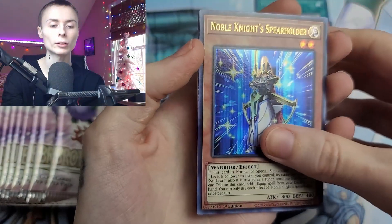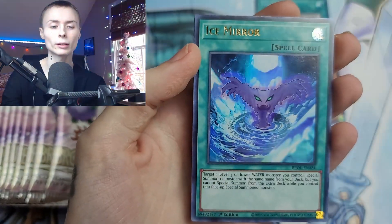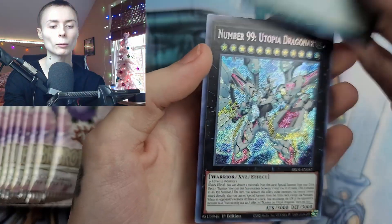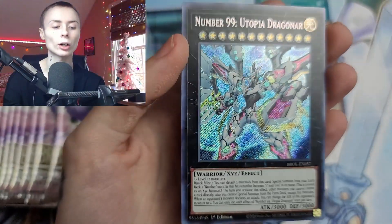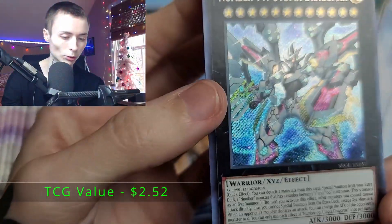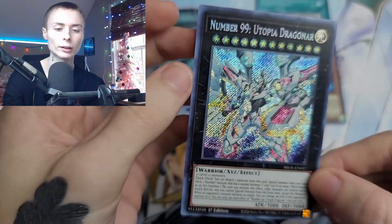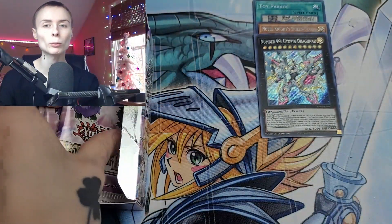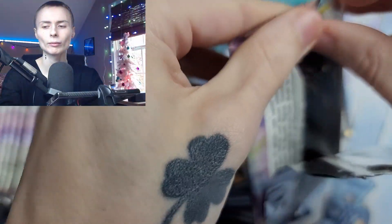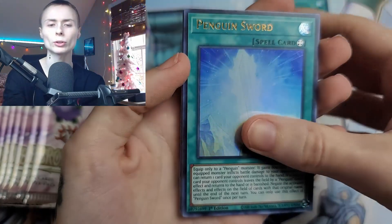Noble Knights. You guys will have to let me know if that's how it's supposed to be. I'll see if I can find it on one of these cards. We got Number 99, Utopia Dragonar. It doesn't look to be doing it on these cards, but I swear it was. Some of the cards looked like they were almost triple-dipped in the Secret Rare stuff. I'll grab one later and show you guys what I mean.